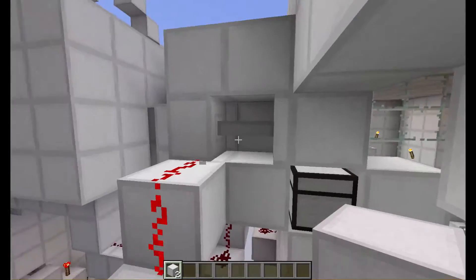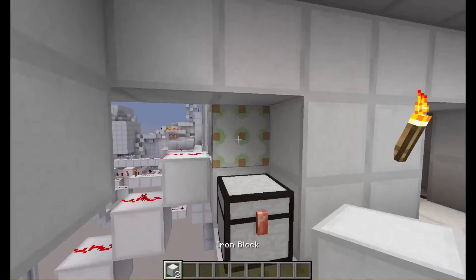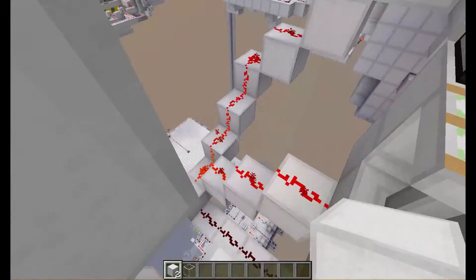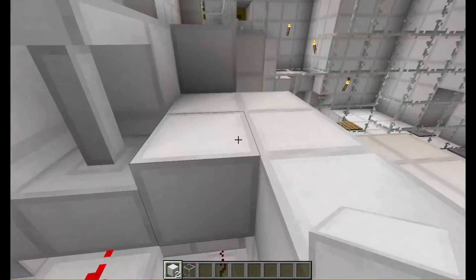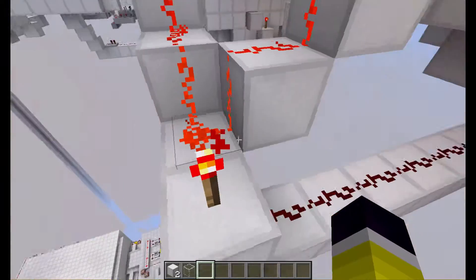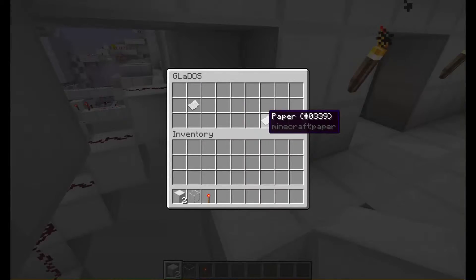This chest is a little more fancy because there's not only a piston in front of it, there's also one on top of it. You need to have a non-solid block on top of the chest to open it — you could use glass or similar. We decided to use an iron block, so when someone is on that pressure plate, the power comes through this third line, goes to this torch, turns the torch off, which retracts both pistons and allows you to get the paper out of the chest.